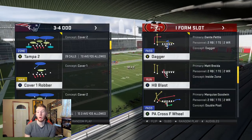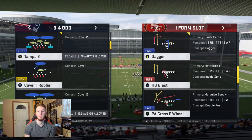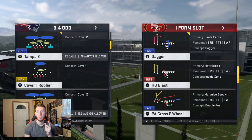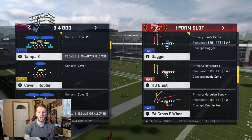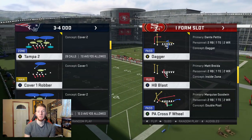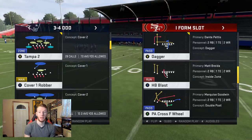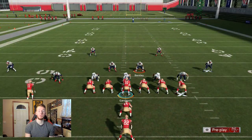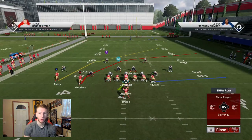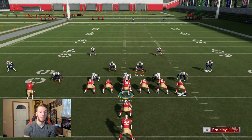The first play we're going over is PA Cross F Wheel. Most I-Form slots are going to have this. The featured route is the red crosser route on PA Cross F Wheel — you're going to be changing every other route. If your playbook has I-Form slot with a different play, look for a crosser and you'll be able to do the same thing. Just block everybody and watch this crosser — the rest of the play does not matter. You're going to have a lot of success with it, it beats pretty much every coverage.